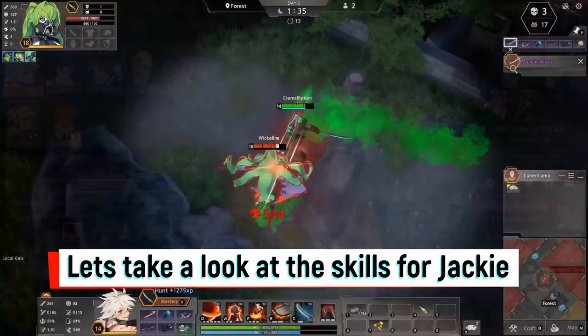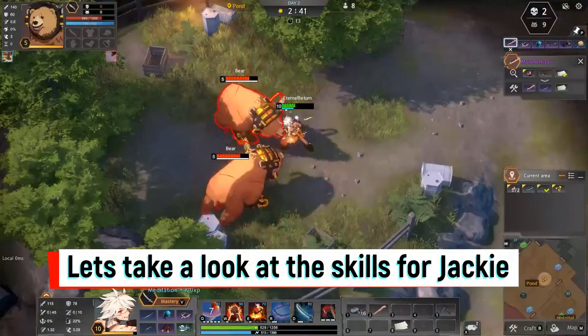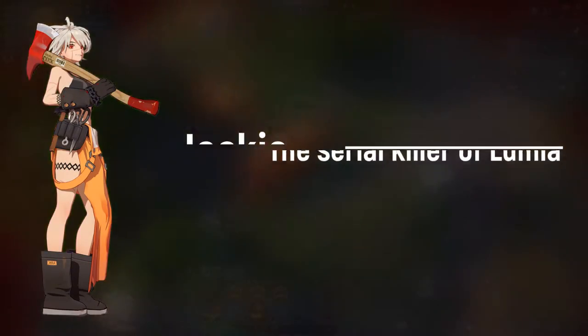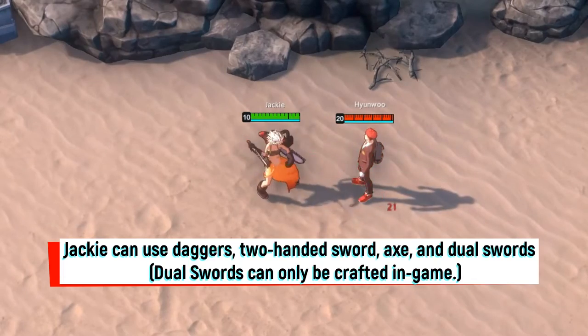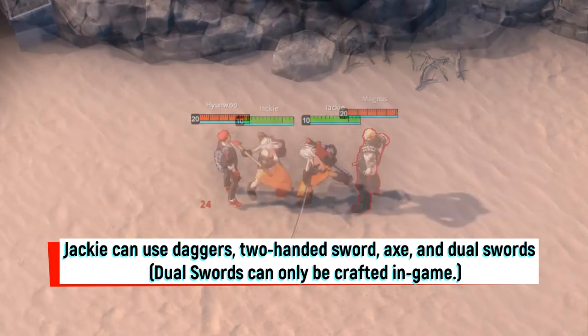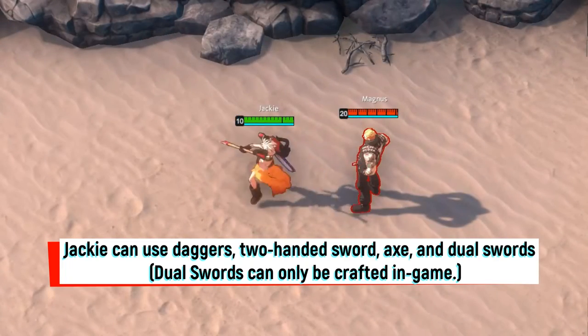Let's take a look at the skills for Jackie, the serial killer of Lumia. Jackie can use daggers, two-handed swords, axes, and dual swords. Dual swords are crafted during the game only.